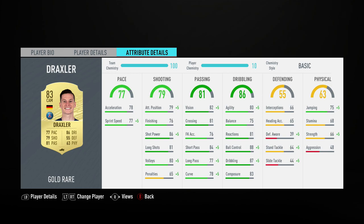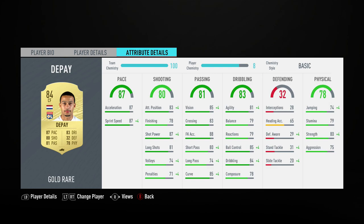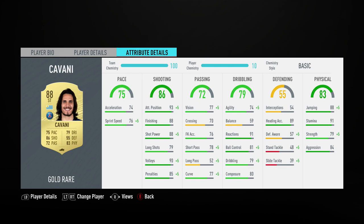Unfortunately for Draxler, his stamina and strength are really poor and his finishing isn't great either, but those can always be improved — something like a Dead Eye on Draxler would be a good chem style. Memphis Depay is one of the strikers — five-star skills but three-star weak foot, which isn't ideal. You'd preferably want four stars on him. Nice pace, good dribbling, shooting is okay, nice shot power, and decent physicals as well.